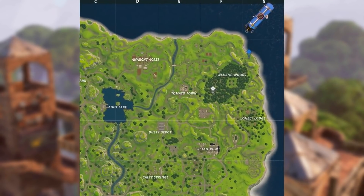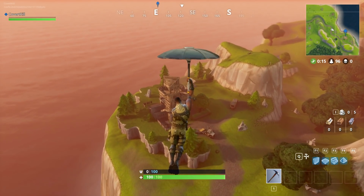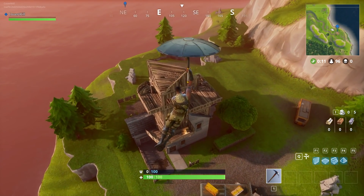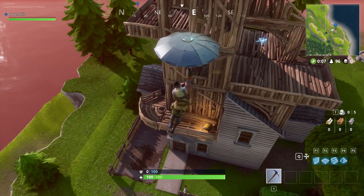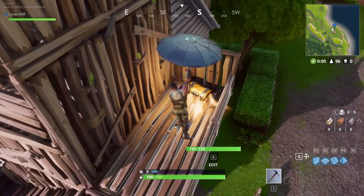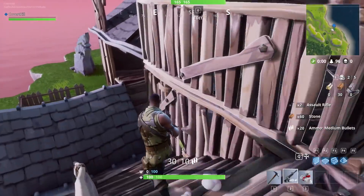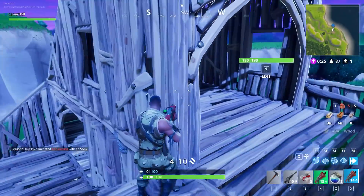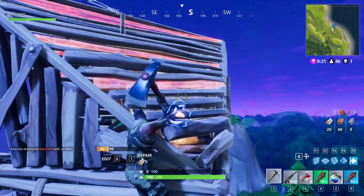The next location is the blue marker right behind Wailing Woods. This location is becoming more popular because people are starting to know that it has three chests in it. Three chests that you can find right here in the beginning. I found one right on this side, and then I took my way up the stairs, all the way up, and on the top of the roof here, if you build your way up, you can normally find a chest right up here.